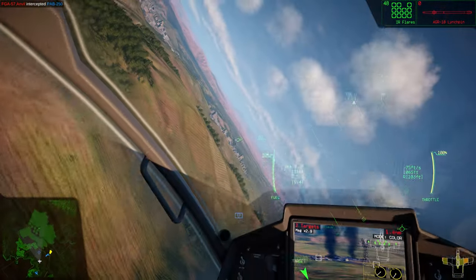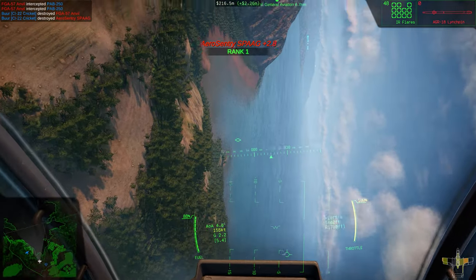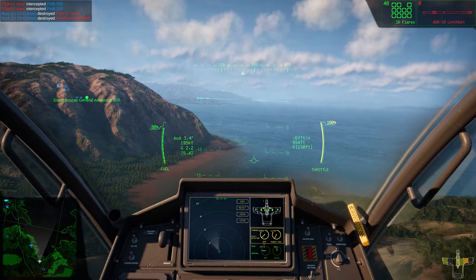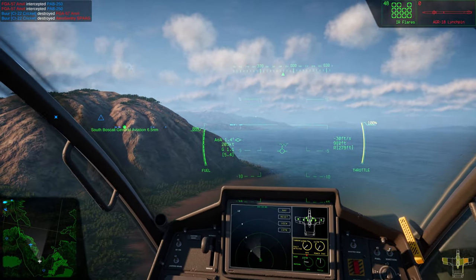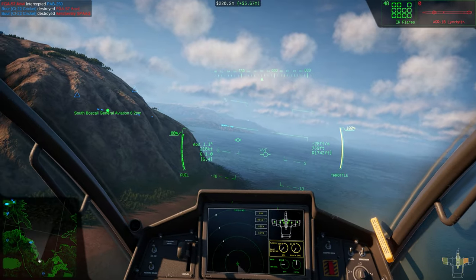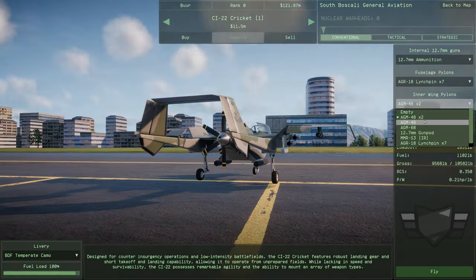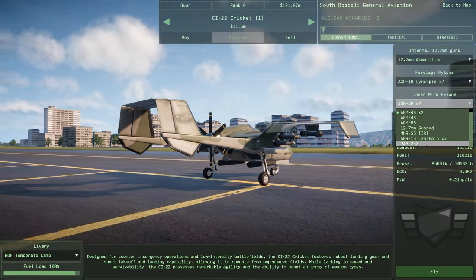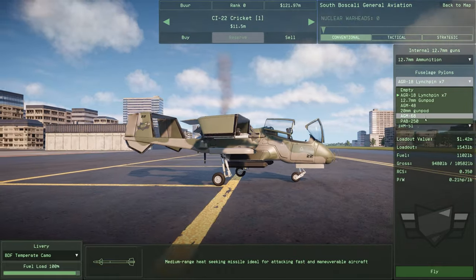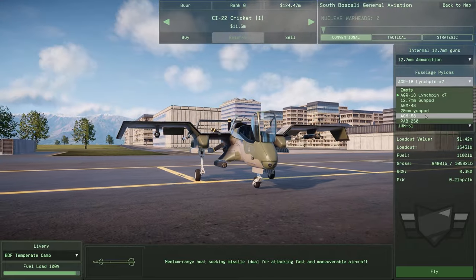You get to learn some of the game's early and more common weaponry at a much more manageable pace whilst trying out lots of different tactics — certainly when it comes to ground attack at least — to figure out what works. And most important of all, it teaches you the often completely underappreciated value of the humble Cricket: an aircraft that can, if wielded correctly in the right circumstances, be utterly devastating to even the most advanced of enemy forces. Never take your eyes off an enemy Cricket. Ever.